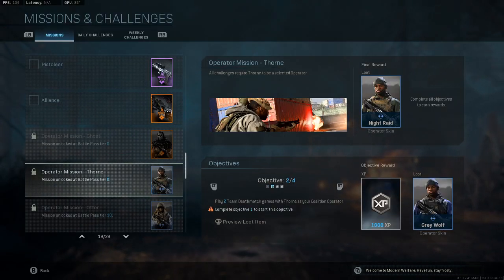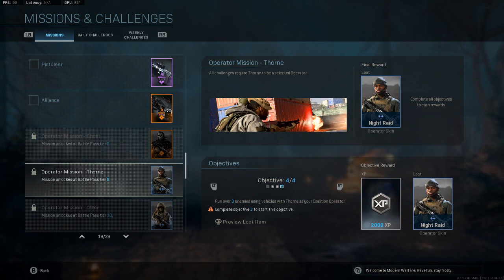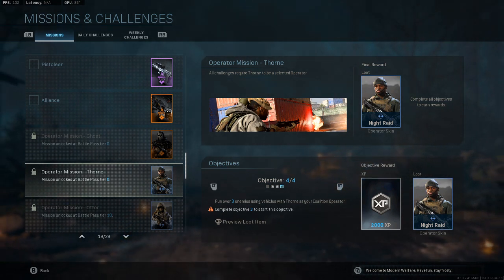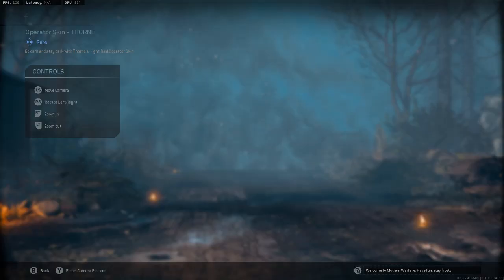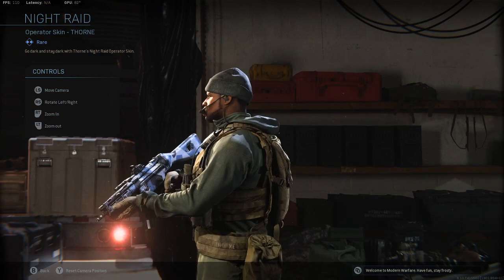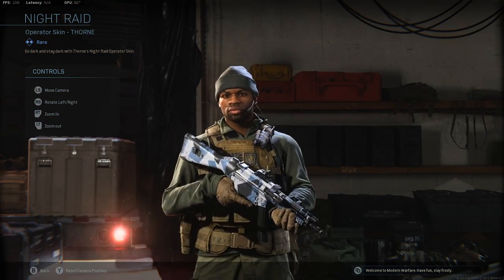Once you complete all those, objective four out of four: run over three enemies using vehicles with Thorn as your Coalition operator, and you'll get Night Raid — the final skin for Marshland.